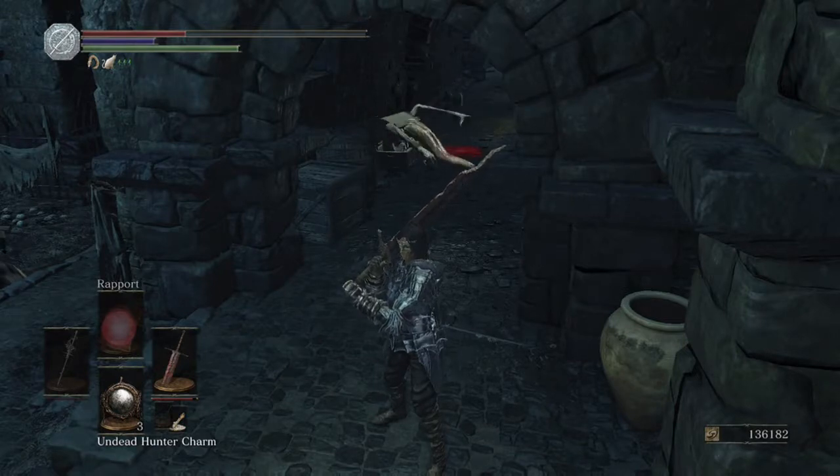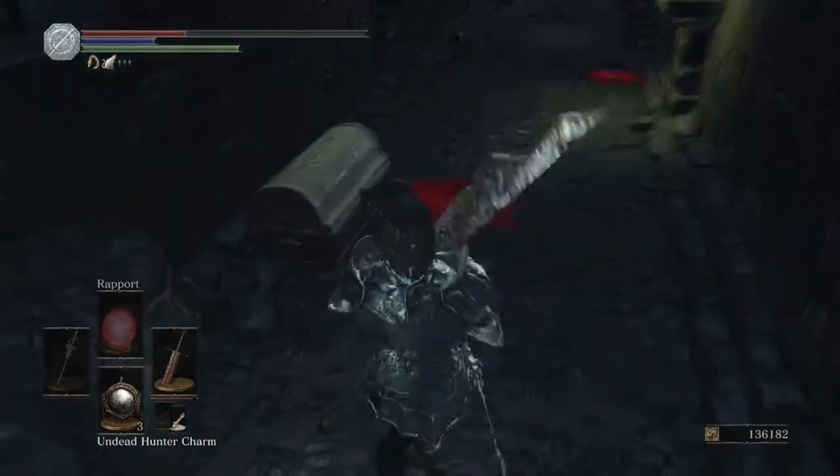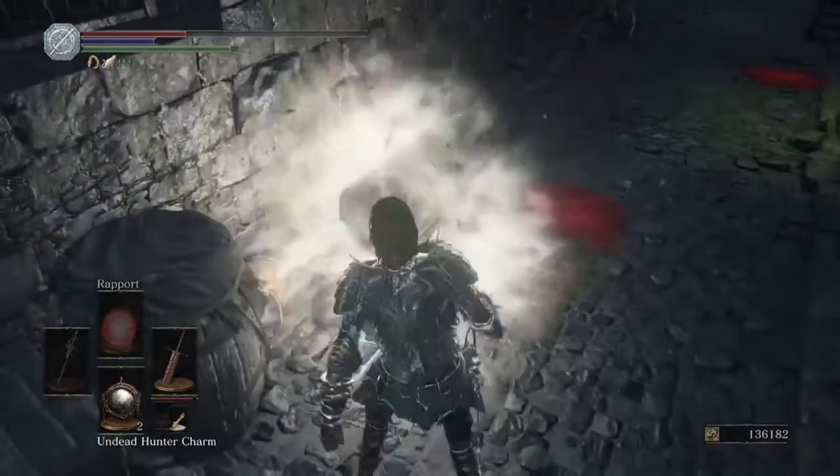Through the whole game I killed the mimics, kept trying to get the Symbol of Avarice. But you can get it on any mimic just like that, by doing this.